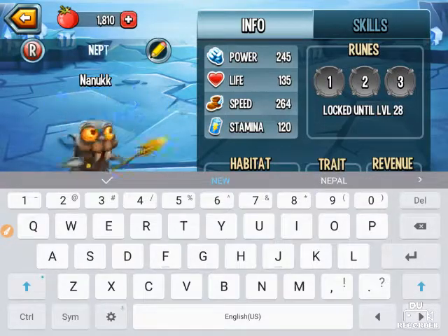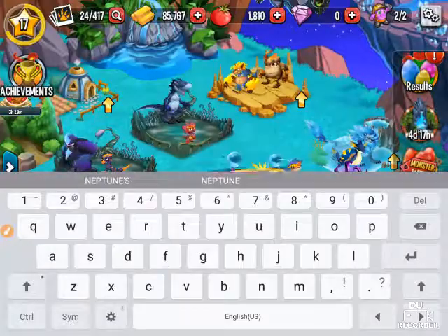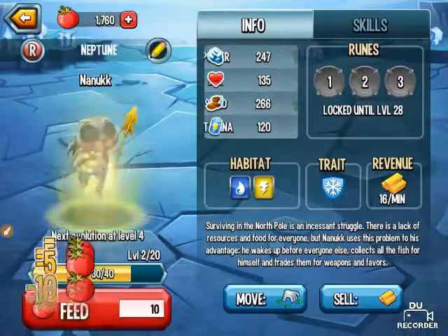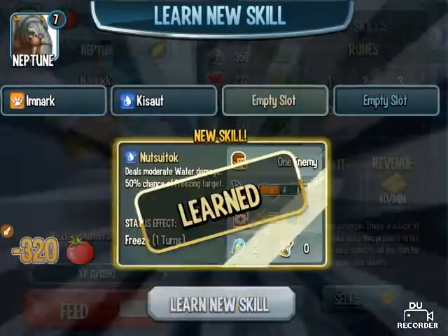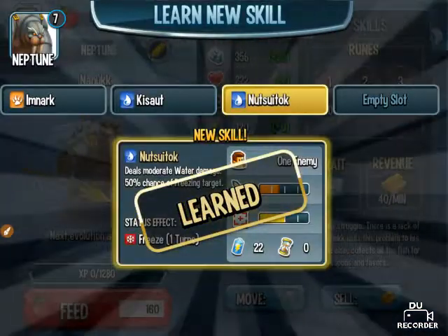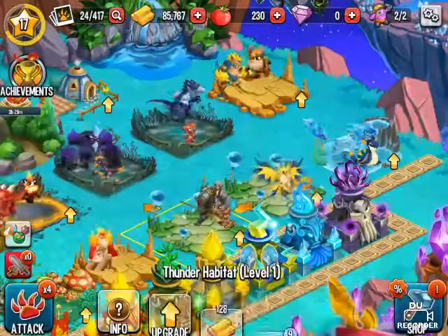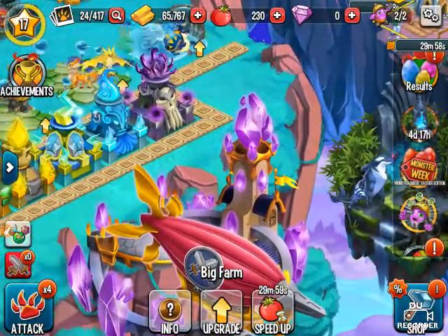Neptune — I don't care if I'm not spelling that right. Okay, I got Neptune here. Let's feed him. There we go. He's at level seven. I better get him somewhere above one of my other monster levels if I'm going to use him.